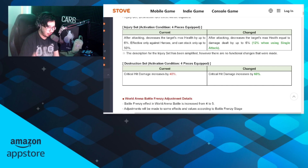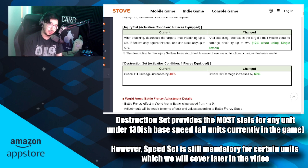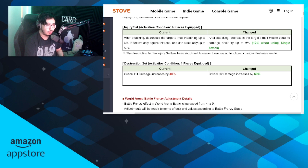Here are the patch notes — let's do a little classroom time. Destruction set increased from 40% to 60% increased critical damage, which means it has now outranked speed set as the number one most stat efficient set in the game. Speed set used to give you the most bang for your buck in terms of stat efficiency, but now it's destruction set. At the end of the video I'll talk about why Wyvern set is still important even if destruction set gives you more numbers.